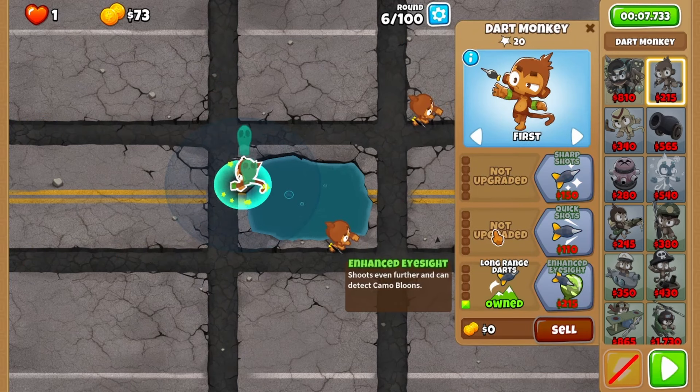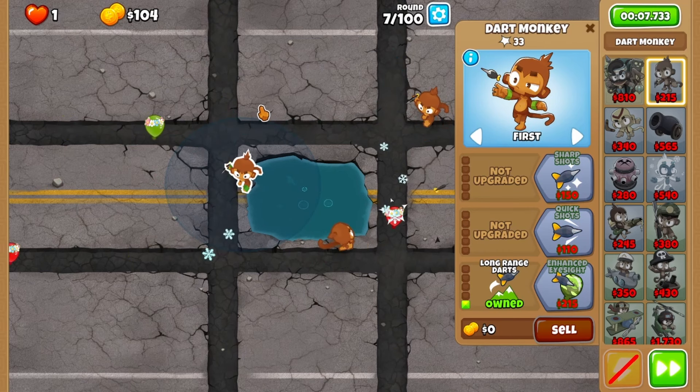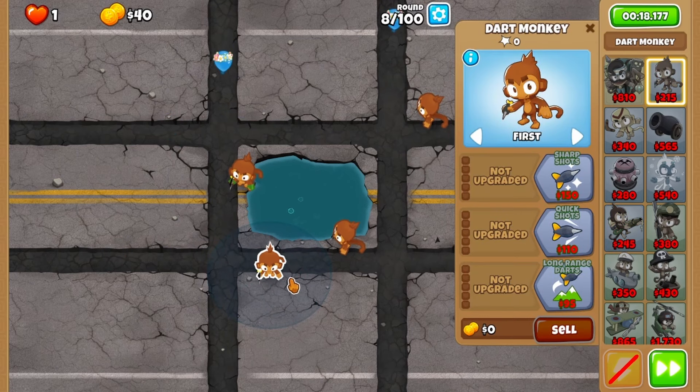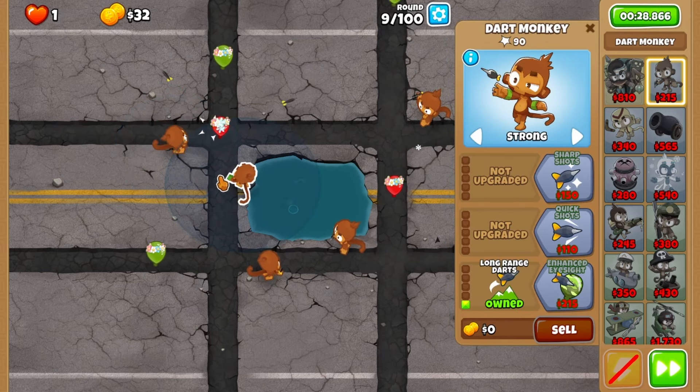Upgrade the left dart with range before round 7, setting it to strong. You'll switch back to first once you tag this green balloon here, and then switch it back to strong once the round ends. Grab a fourth dart down here before round 8, and then a fifth dart up on the top left before round 9, set to strong.